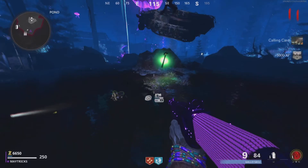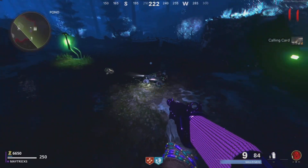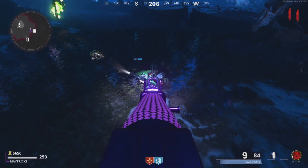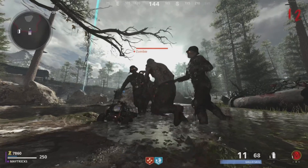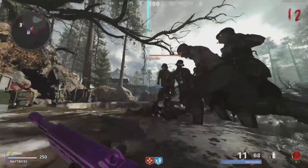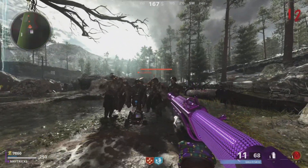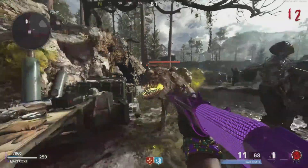This is only possible with the anomaly, so I believe this is only possible on The Machine map and not on the new Forsaken map, as Forsaken uses the teleport system which is different from the anomaly. You do go into the dark ether but it just works differently.